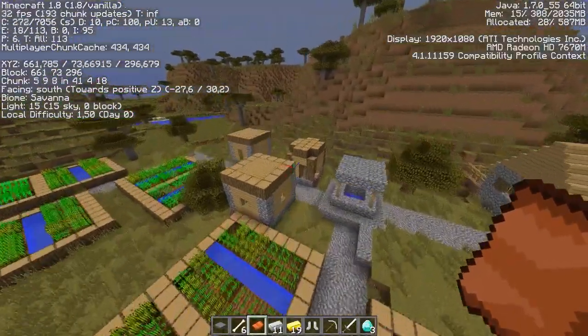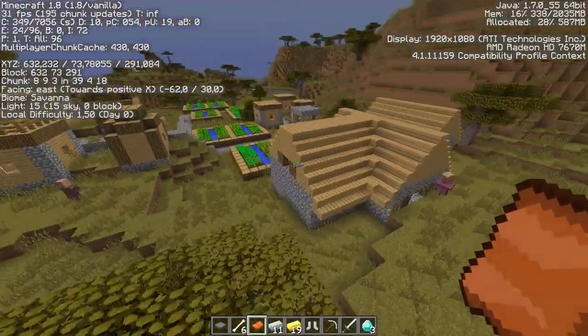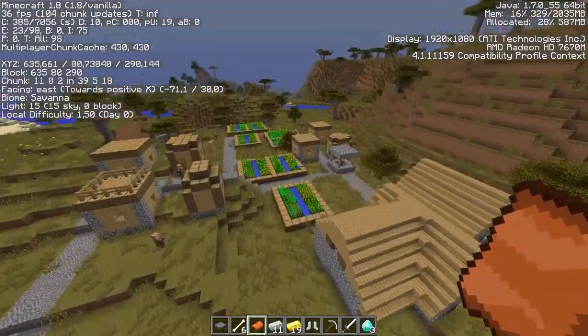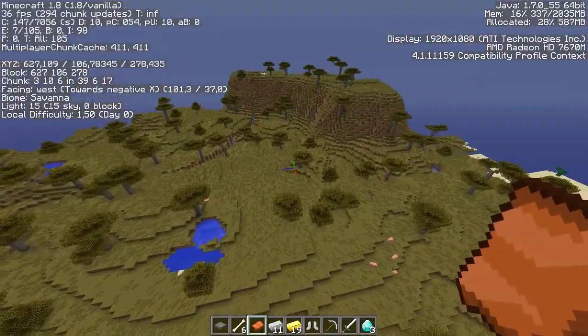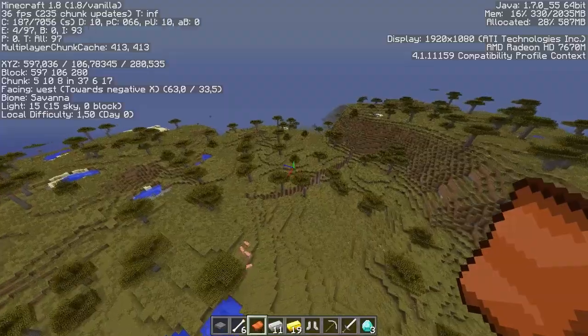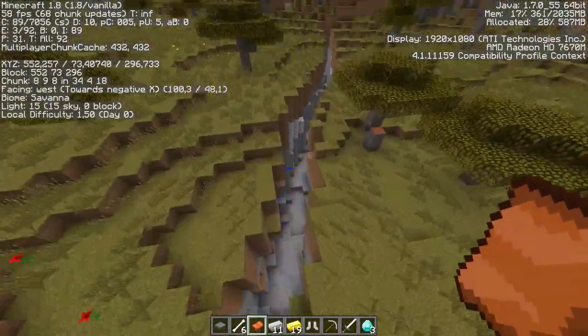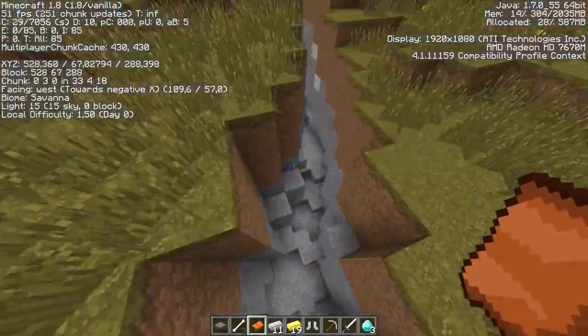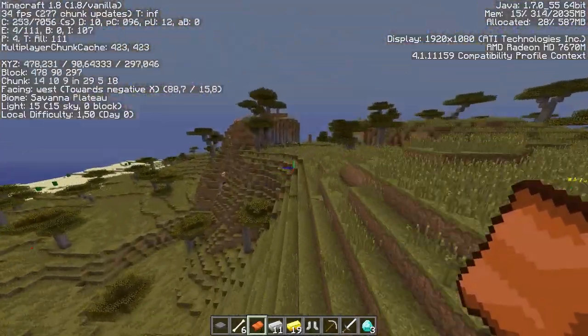So check these coordinates XYZ 666, 70 and 290 and you should be there. Sadly no blacksmith, but still pretty cool. You can see what flying around just gets you — also a nice little ravine right here where you might get some diorite, some granite, and maybe also some andesite somewhere.